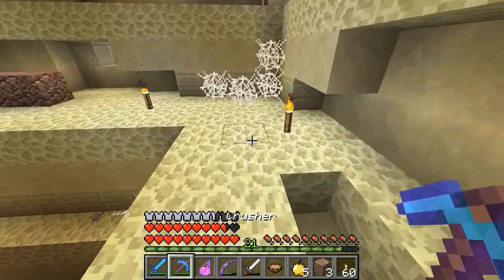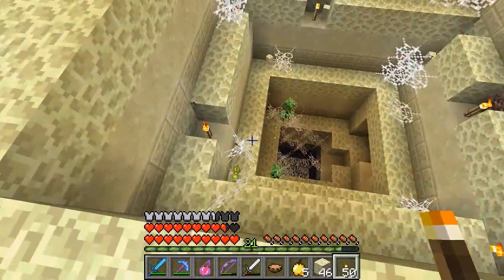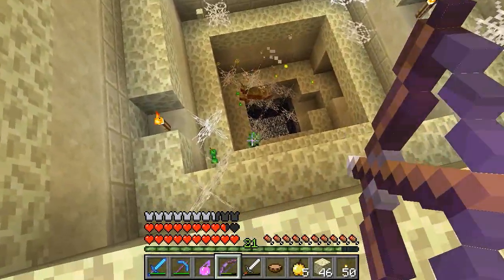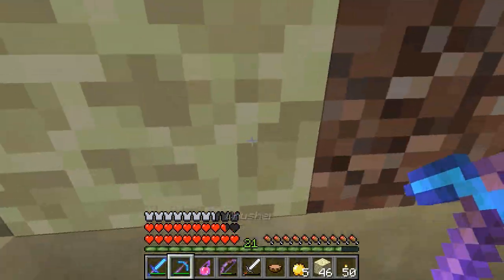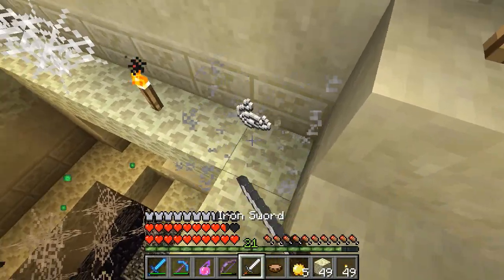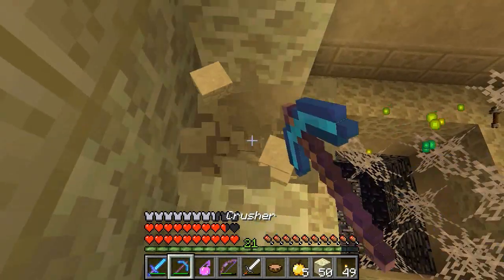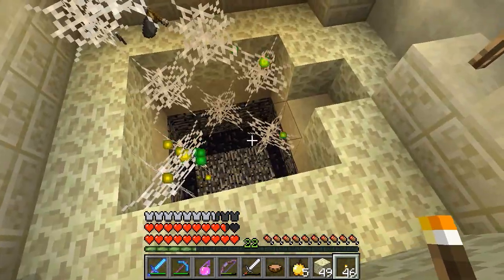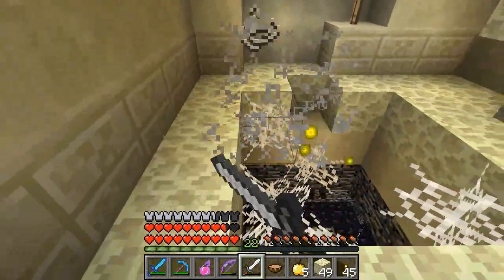I took a moment to tunnel around and put some light here, just because that seemed to be where the skeletons were spawning. I never found the spawner but at least I have the light on that level which I think will prevent the skeletons from spawning. I'm fairly certain there is a cave spider spawner somewhere nearby based on the presence of the webs and sounds I'm hearing, but I'm not as worried since I haven't seen any of them yet. Out of sight, out of mind.